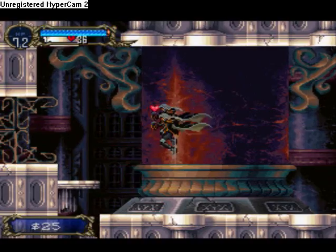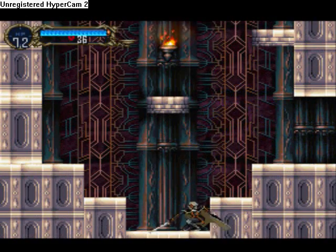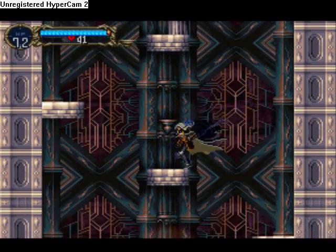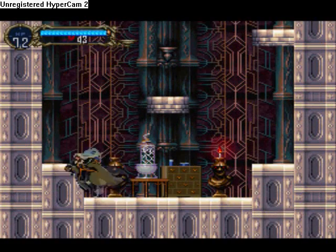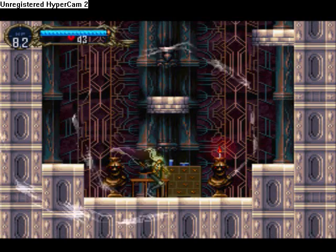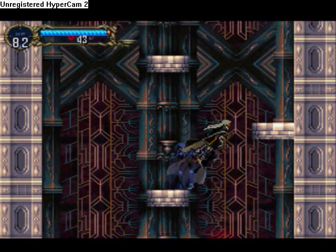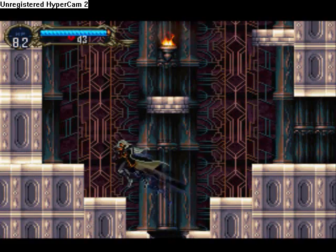Now over here we find another secret. Hearts — and over here we find a life max up. This simply increases your HP. It's very useful — very. We'll find a lot of them.